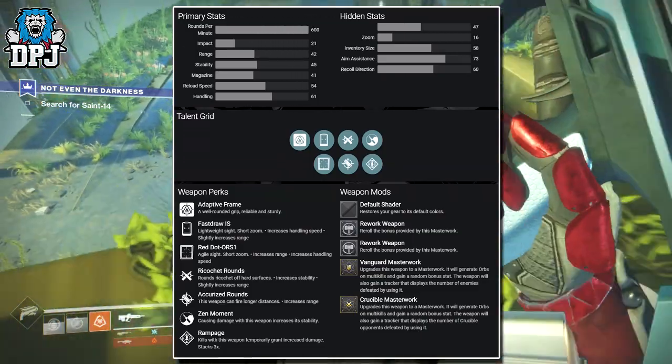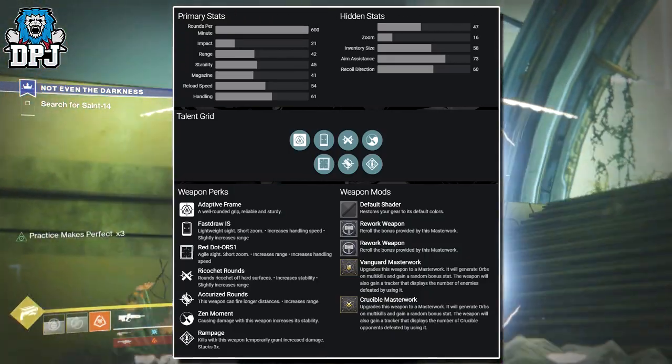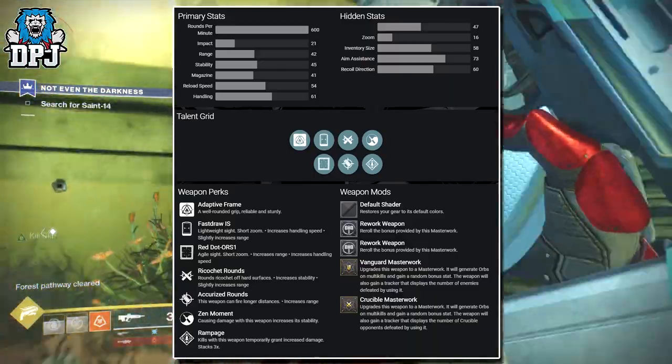Zen Moment — causing damage with this weapon increases its stability. And then we have Rampage — kills with this weapon temporarily grant increased damage. Stacks three times.